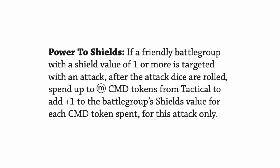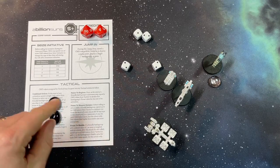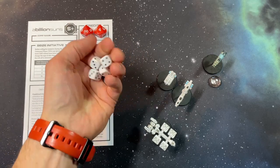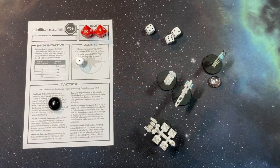The final tactical effect is power to shields. If a friendly battle group with a shield value of one or more is targeted with an attack, after the attack dice are rolled but before you roll your shield saves, you can spend a number of command tokens from tactical up to the mass of the battle group to add one to the battle group's shield value for each command token spent for that attack. So if it's really important that a battle group survive an attack, I can spend command tokens for power to shields to make that battle group more resilient.